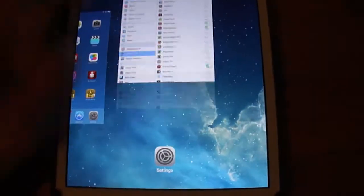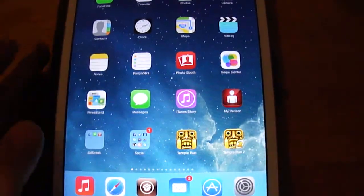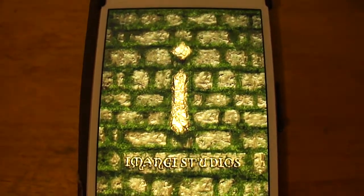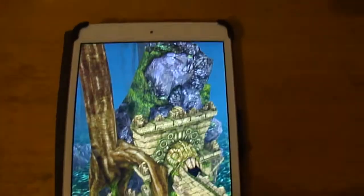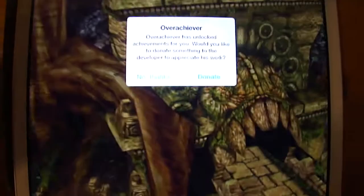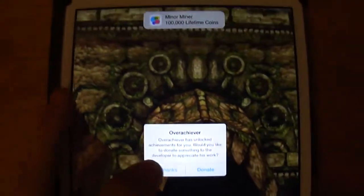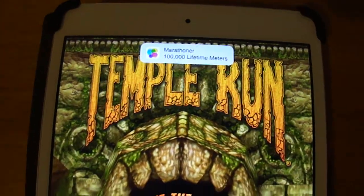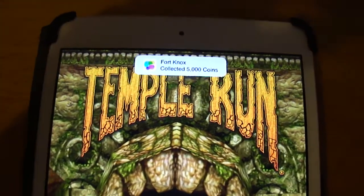Once you have that on, it'll automatically work. I'll just click Temple Run really fast since it's really fast and simple. It'll say 'Welcome back, Overachiever is now activated' and everything.